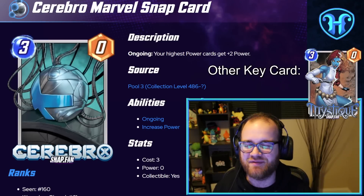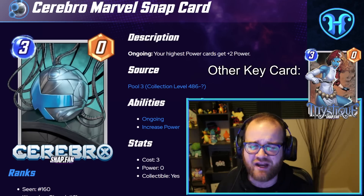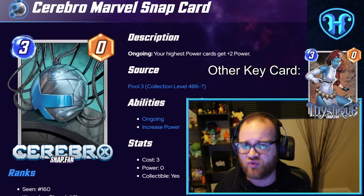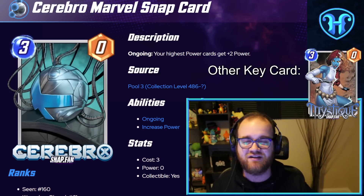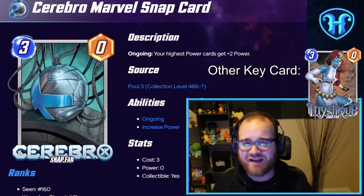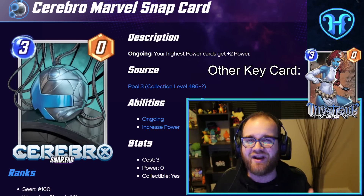Cerebro probably has some of the best deck-building puzzles in Marvel Snap. Ongoing, your highest power cards get plus two power. This means if we construct our deck so that all of our cards in play have the same highest power, they'll all benefit from Cerebro's bonus, meaning this three-energy play often turns into double digits worth of extra power on the board. You'll frequently hear Cerebro decks described as Cerebro 2, 3, 4, or 5 — signifying what power level that Cerebro deck is looking to leverage. This card definitely has the most deck-building depth of any featured today, and it's one that's only going to continue to expand its range as more cards at every stat line are added to the Marvel Snap roster.